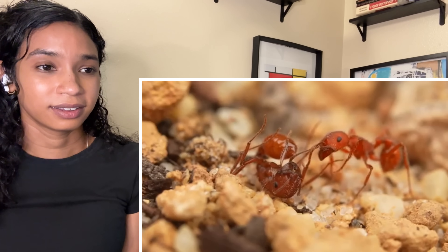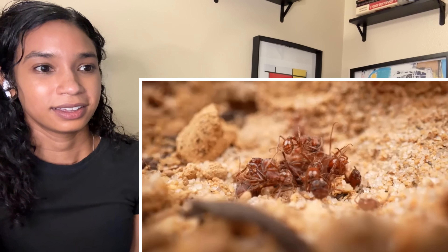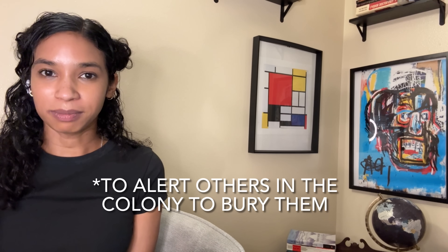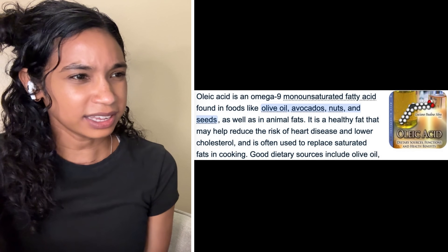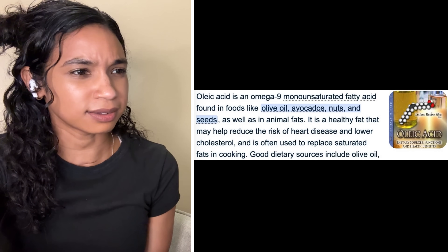Ants are one of the few animals that respect their dead, so the remaining few were carried to a graveyard. When ants die they secrete a smell to alert the other colony to bury them, but if that smell gets on a live ant, the colony can't tell the difference and they try to bury that one too. It's called oleic acid — also found in foods like olive oil, avocado, nuts, and seeds.